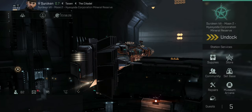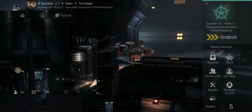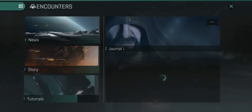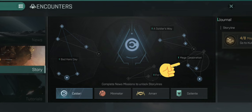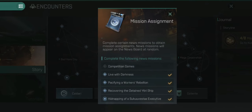Hi guys, Reaper here. Welcome back to another one of my videos. Today I'm going to talk to you about the tier 8 Kaldari State storyline mission: Mega Corporation. Mega Corporation can be unlocked by clicking on Encounters and checking out the Storyline Mission section — you can see it listed there.